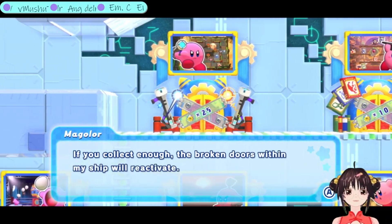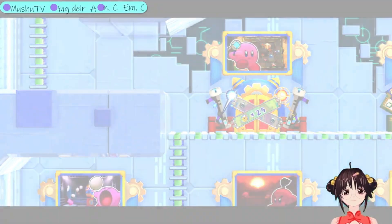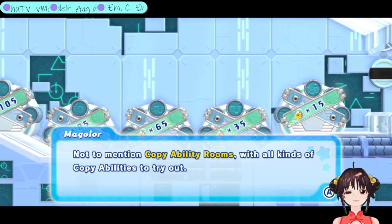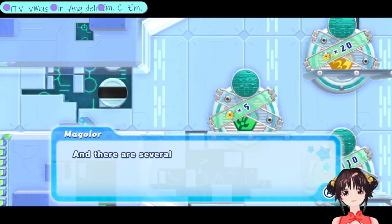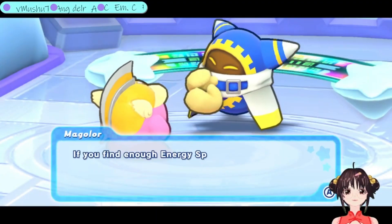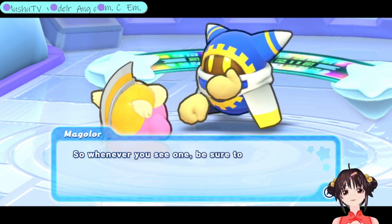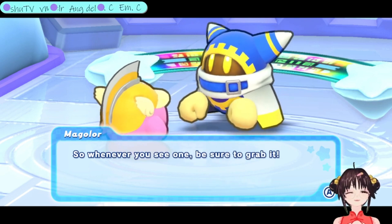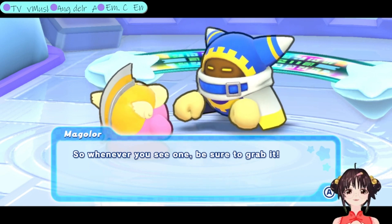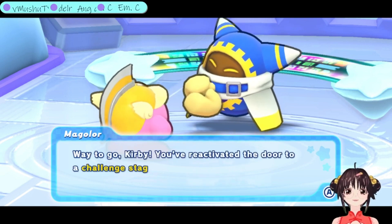Oh what's this? If you collect enough, the broken doors within my ship will reactivate. There are some really quick - oh so there's even more mini games, that's cool! Oh there's so many. Wait - 'not to mention copy ability rooms with all kinds of copy abilities.' What's that do? Challenge stages - oooooh! This game's fun, this game has a lot of stuff. If you find enough energy spheres, reactivating those doors will be okay - so they're encouraging you to get the energy spheres. I found 13! Way to go Kirby.